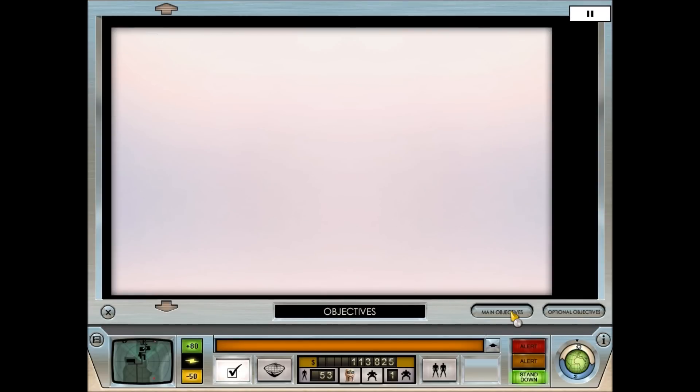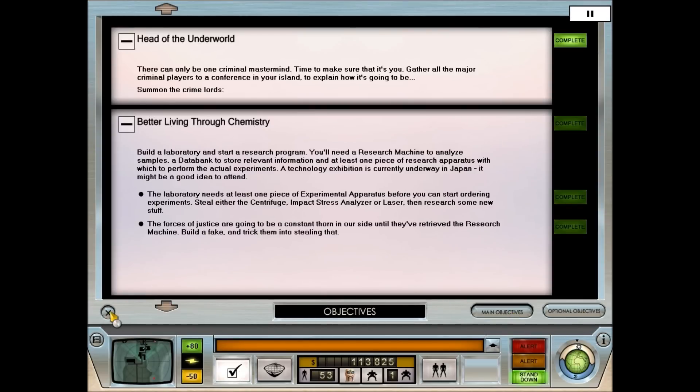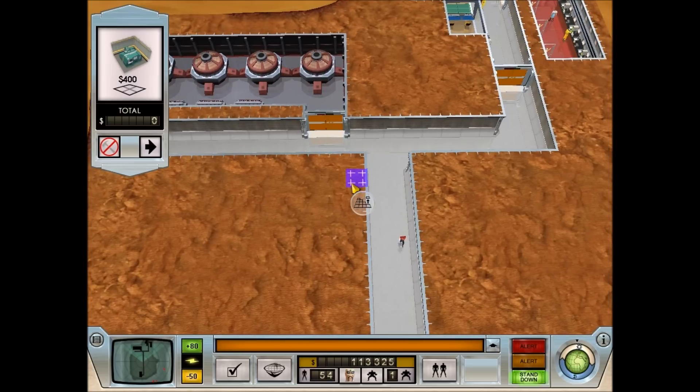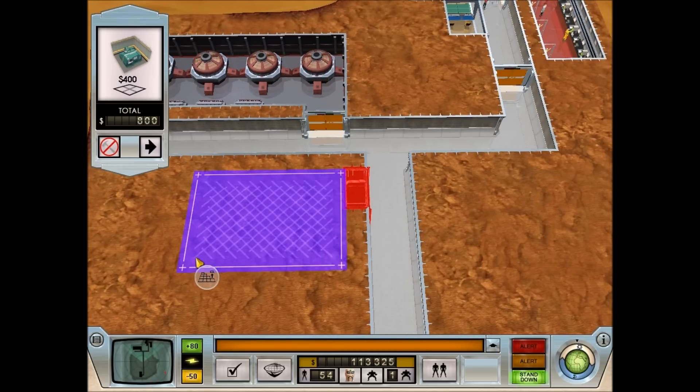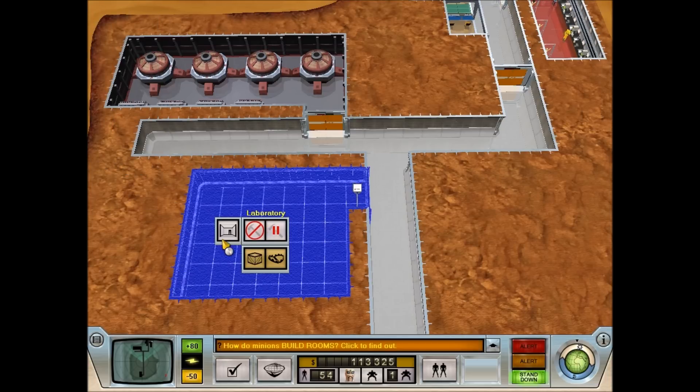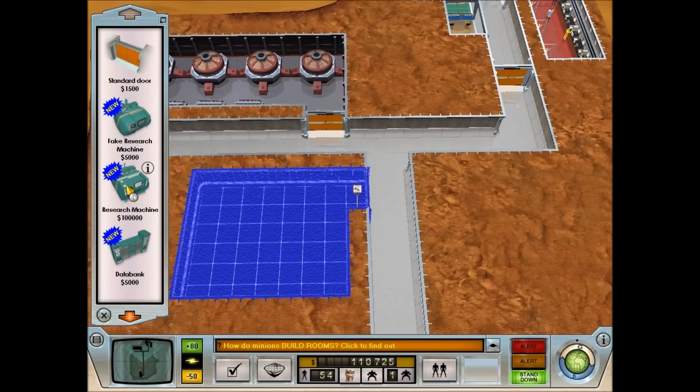So we need a laboratory. We're going to go ahead and put the door to the laboratory right here. It doesn't need to be too big to start with. Room construction underway. As you can see, the regular research machine is $100,000 - and that's all of our money. All of it. But whatever, object has been ordered - it's worth it.